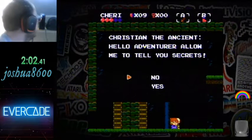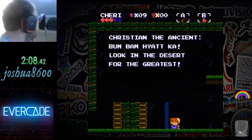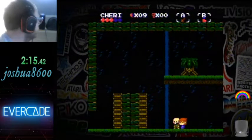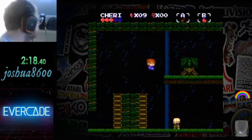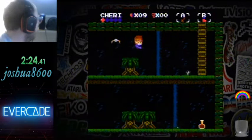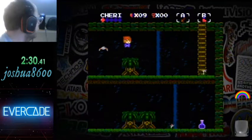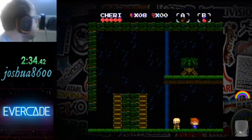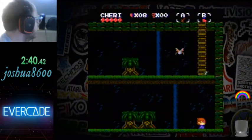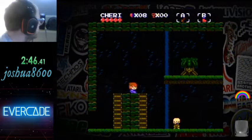Christian the Ancient: 'Hello adventurer, allow me to tell you secrets. Look in the desert for the greatest.' That's interesting. Then I found what looks like a health refill — it's a potion.